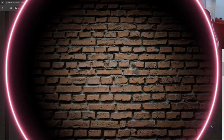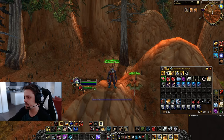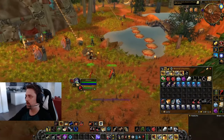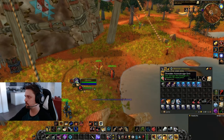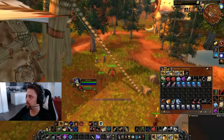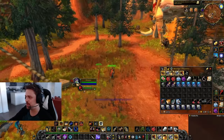In my bags I currently have the Dark Iron Ordinance and Fish Oil. Everything here is purchasable off the auction house, and that's exactly how I acquired all these items. It really wasn't anything too expensive - probably no more than ten gold for everything, or maybe my math is extremely wrong and somebody in the comments will correct me.